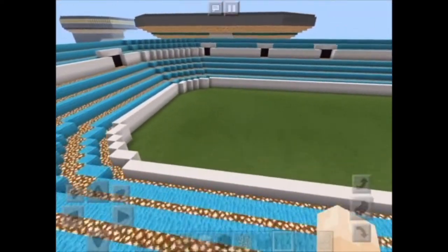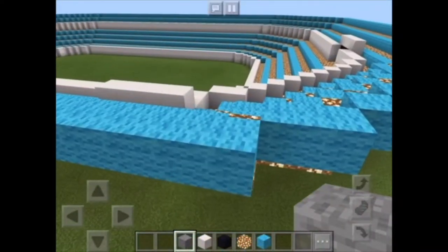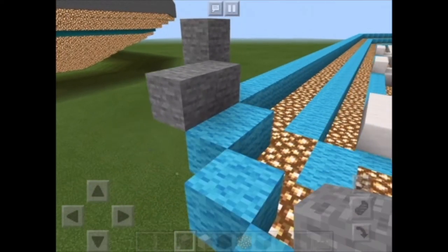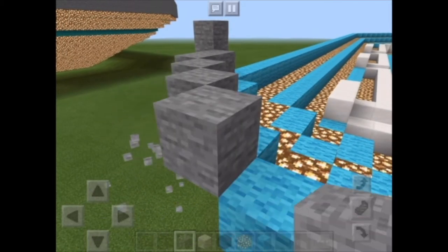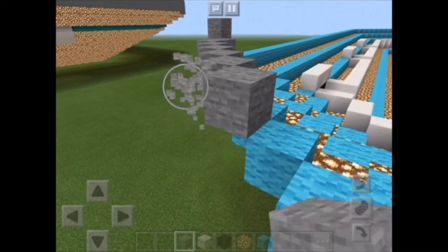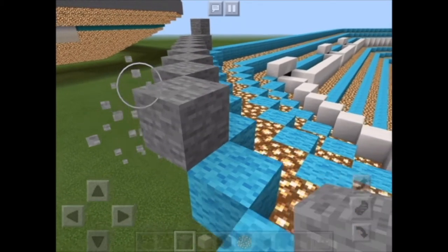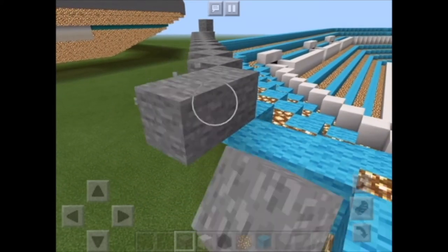We're going straight to the roof. What you need for this one is some stone. If you want to make it flat that's fine, but for this one I'm actually going to build a top section and put it on top.